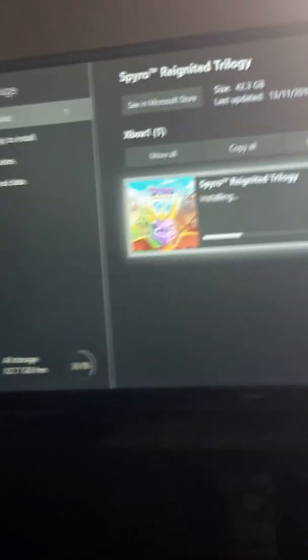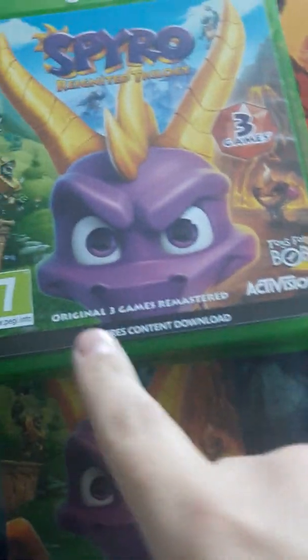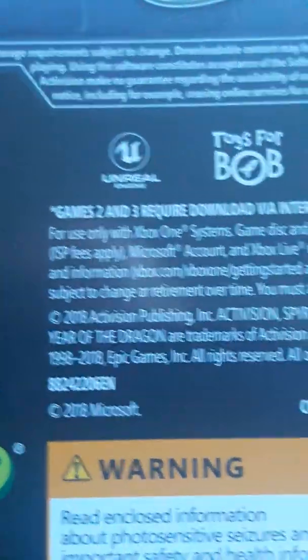I need help on this. My game is still installing, as you can see. I will be livestreaming it once this is done, 100%. Guys, someone help me out on this. It says — all three there, yeah? — but in the corner it says right here: Game two and three requires download via internet. And I don't know what it means. Hopefully on the game I've got to press download. I'm not too sure, but I hope that's what it means. Because if not, I haven't got a code or nothing to install it. There's no code — that's how I got it.